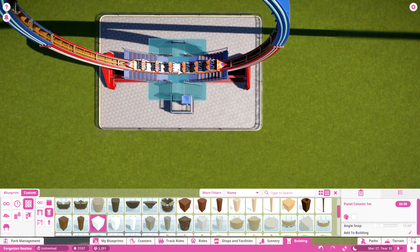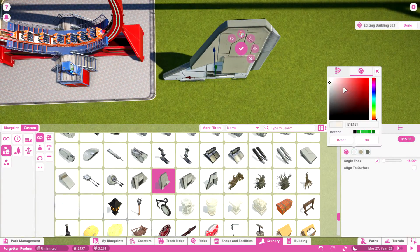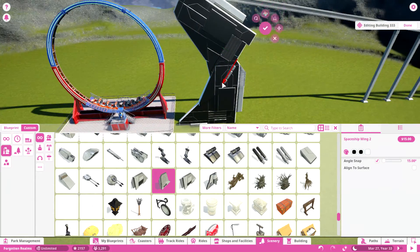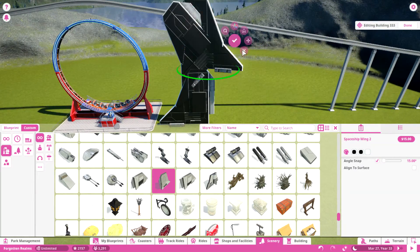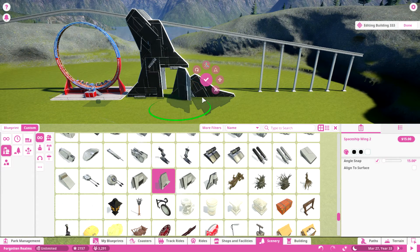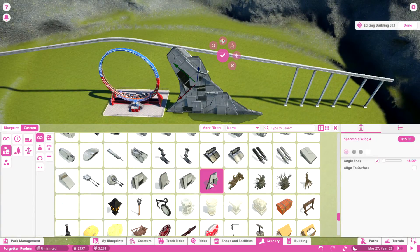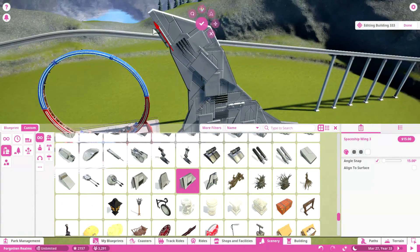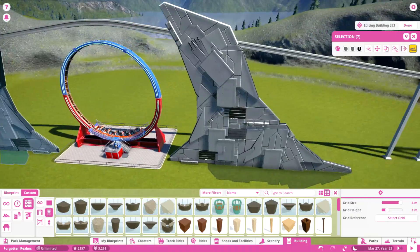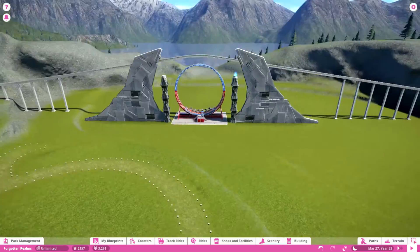Hey guys, welcome back to Planet Coaster! I'm Aerithia and today we're finishing the sci-fi area. I thought this would take two episodes but since we're doing things a little bit differently from now on, this will go a lot faster. We still have a lot of open space but most of it will be filled with foliage. We will work on two flood rides, the monorail station, and a few other things like some plant life and an entertainment point.